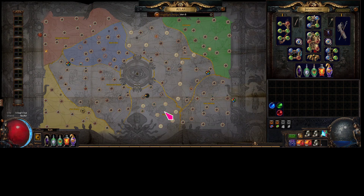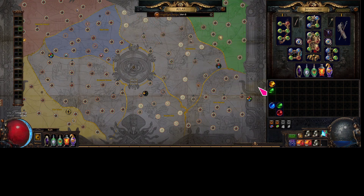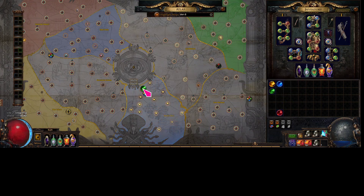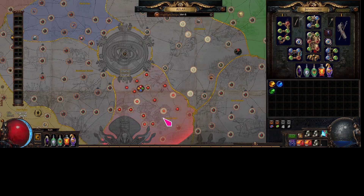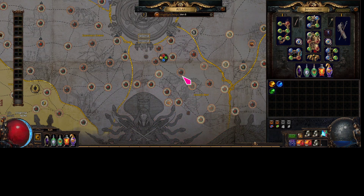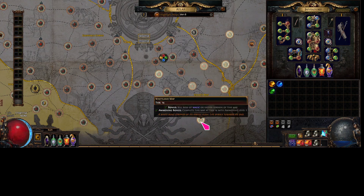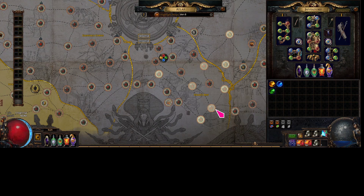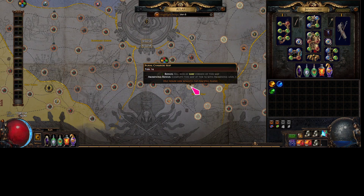So you run all your Ports, accumulate like 20 Burial Chambers, roll your Burial Chambers, then take out these watchstones and put them in. It's exactly the same. This is also convenient for sextants, because you can still sextant that way. When you put in the Burial Chambers, which are T6, they can't drop Mineral Pools, Villas, Mesa, or Wasteland — because these are T14s on your atlas. You can't drop them as T6s; you have to drop them high tier, which is impossible because you're putting in a T6 map.